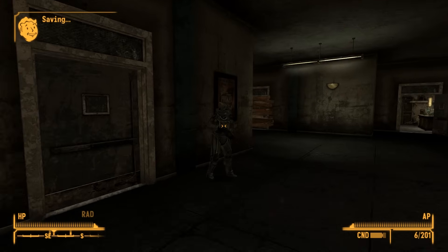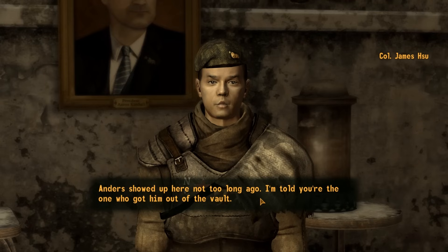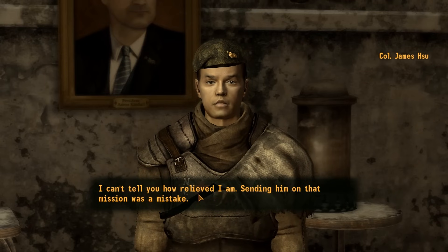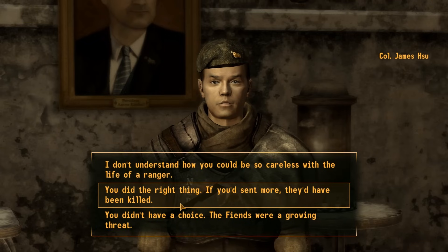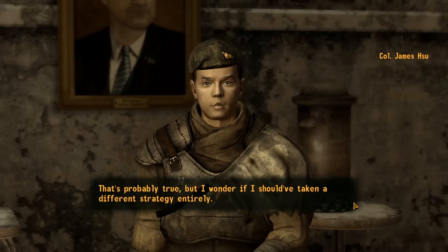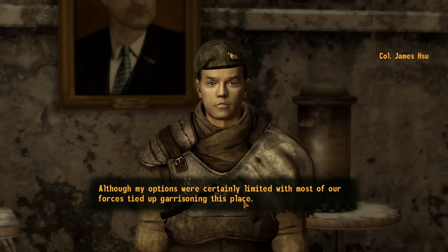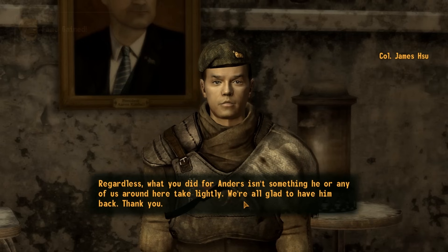Alright, you get in here, open this door, and this guy right here — James Hsu — I did a quest for him. I didn't know I was supposed to turn it into this guy, I forgot. I just always do the stuff to get on the NCR side. So if you did the quest for Vault 3 with the Fiends, this is the guy to turn it into, if you didn't know that, like I did.